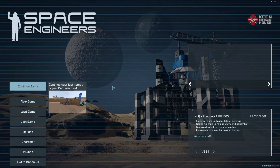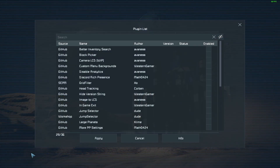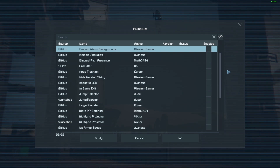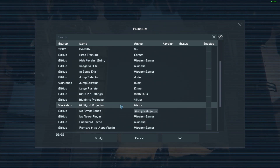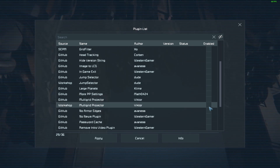Here we are at the main screen and you might instantly notice there's something a little different — the plugins option down the bottom here. All of these are great; I'll leave them up to you, but the one we're looking for is the multi-grid projector on the workshop. Subscribe to that one and apply.